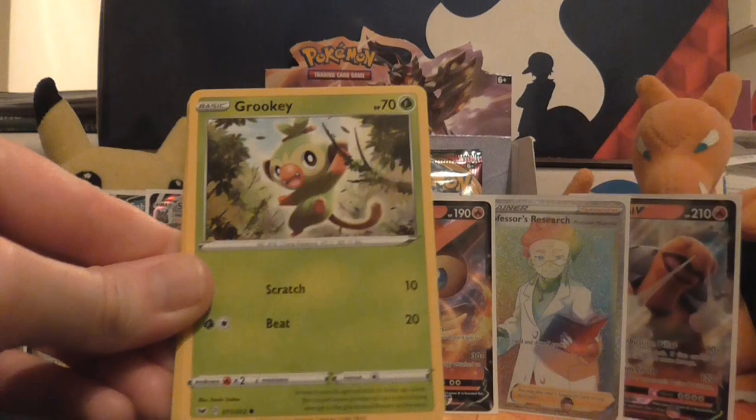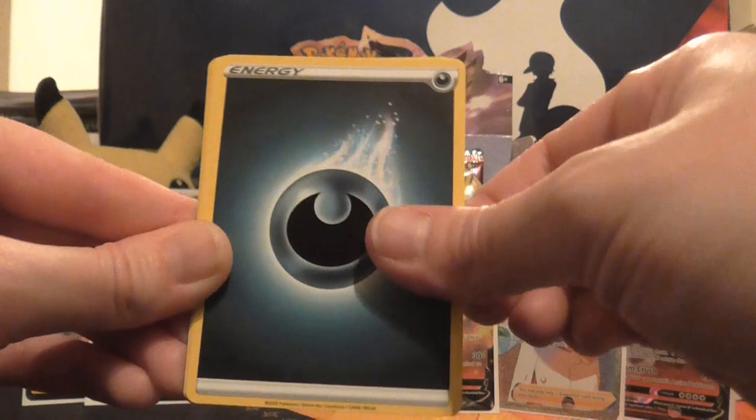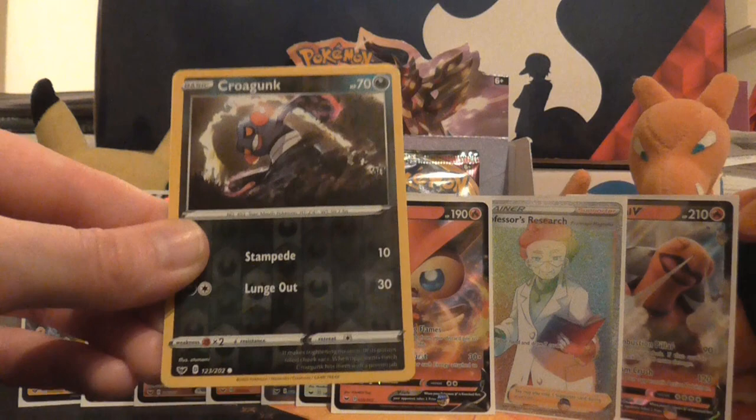So we've got Wooloo, Grookey, Sobble, Rhyhorn, Roselia, Dark Energy, Bisharp, Salazzle, Dugtrio, reverse holo of Croagunk, and the rare is a non-holo Grapploct.